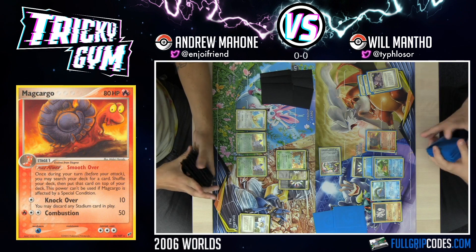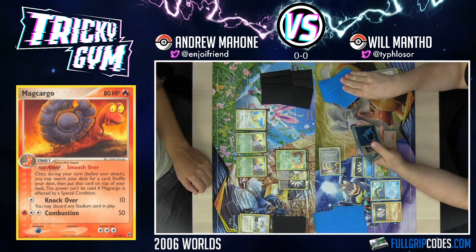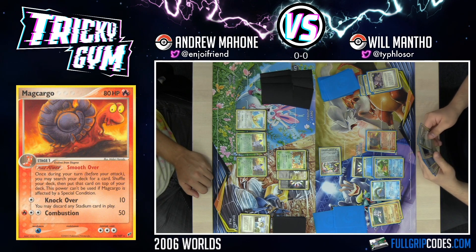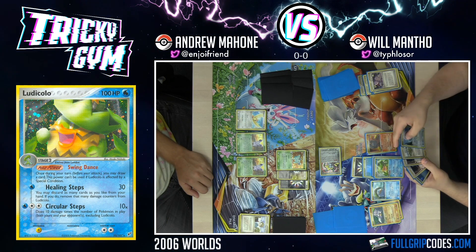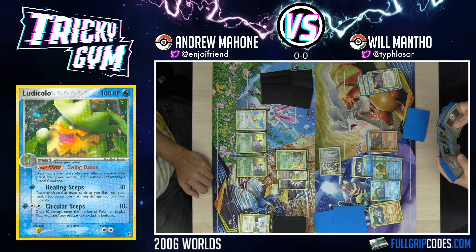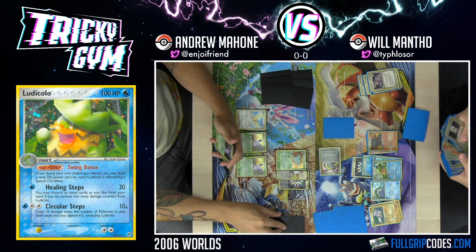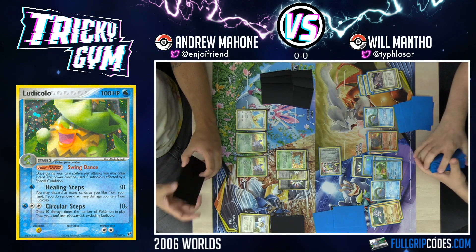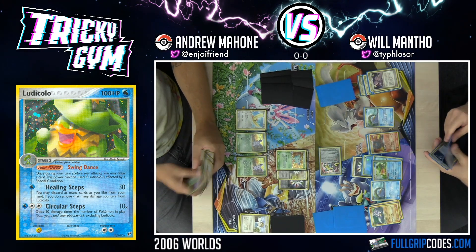I could also, if you take too long to set up, I do have the makings of a quick Nidoqueen here, which can play to my advantage as well. I'll evolve to Rhydon. I'm not sure what I want to smooth over for here — I guess try to get a Ludicolo set up. I'll smooth over, get a card, and then Swing Dance to draw it and finish the Ludicolo.